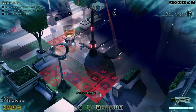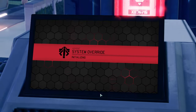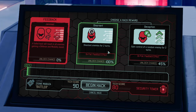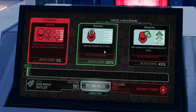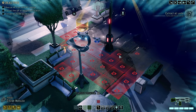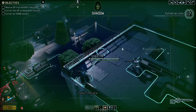Double-checking what we could gain from the hack. Disorient enemies 100%, control of a random enemy — the disorientation is actually quite good for two turns. That's an entire turn of flashbang effect for everyone.